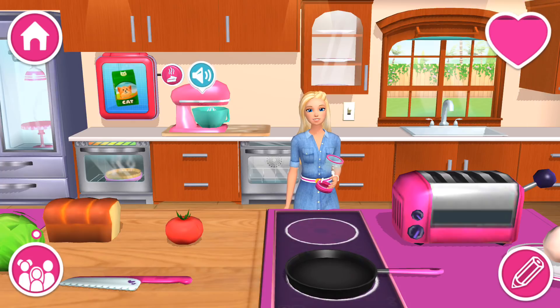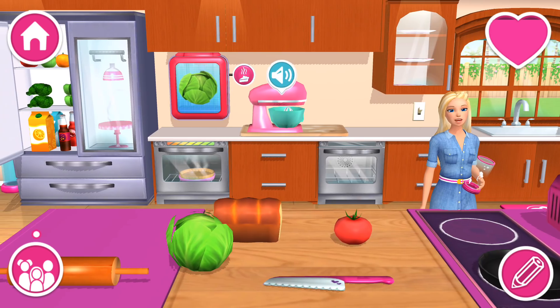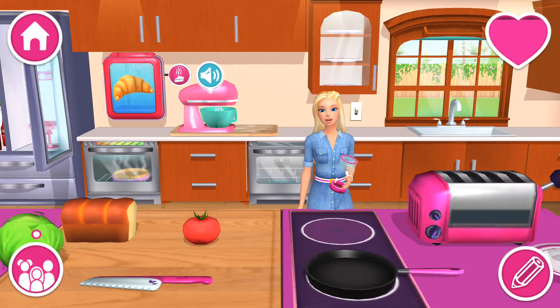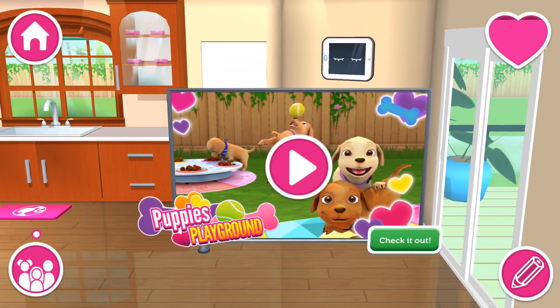The stand mixer is my go-to tool to make dough for my pastries and pizzas. Simply toss a bag of flour in there and watch it go. Whoosh! You can then flatten the dough by using the rolling pin. Did you find it already?